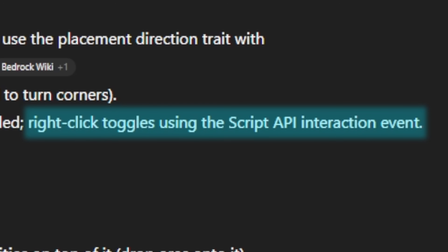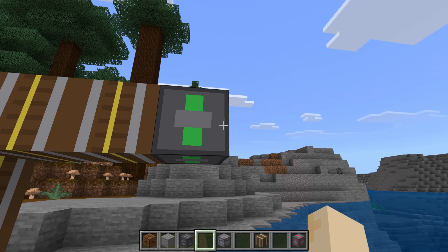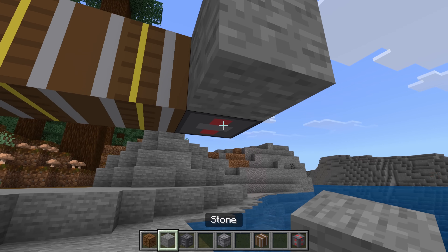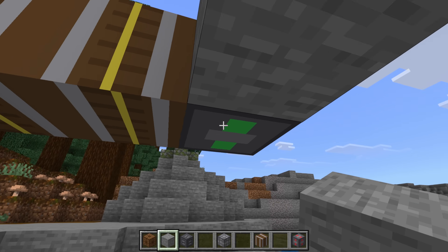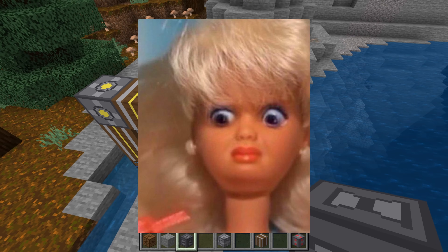We can send power through a clutch, which is supposed to have a custom API letting you right-click to toggle it on and off. It doesn't really work that way, but placing a block on it does change its state. We can probably fix that. The crusher texture is not great.